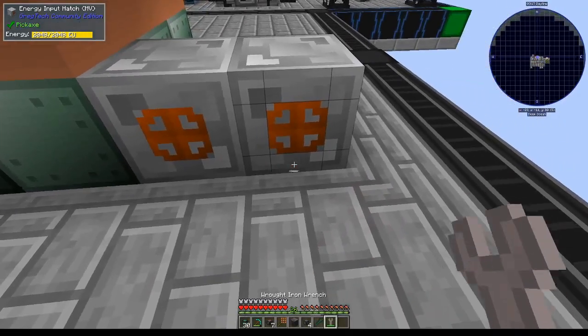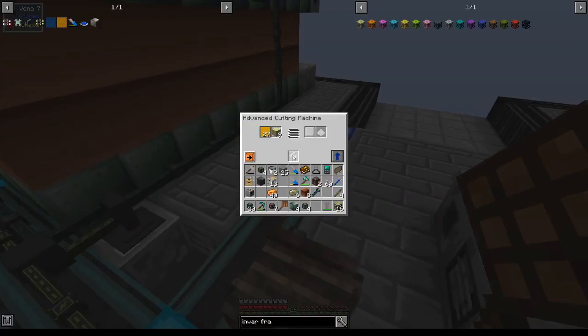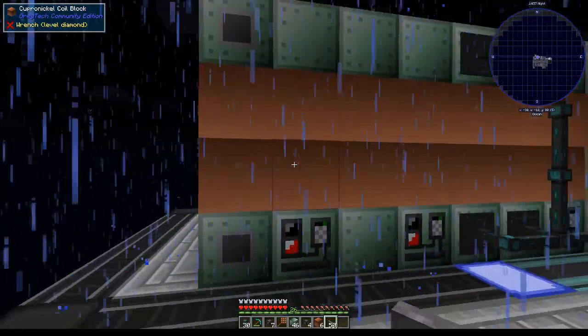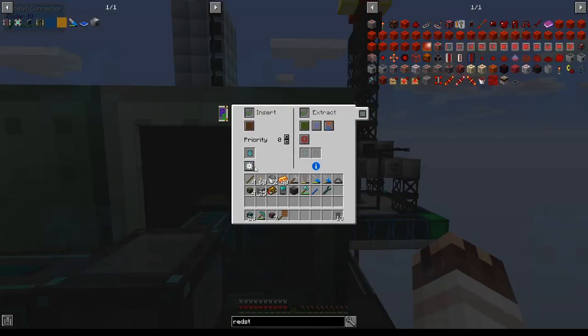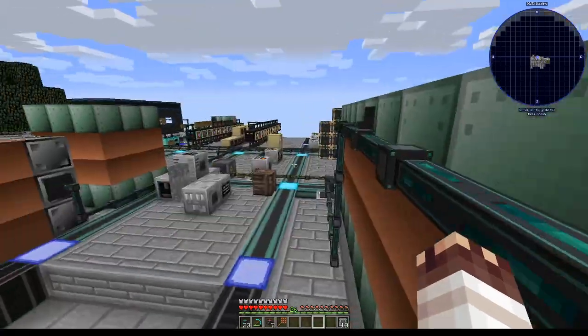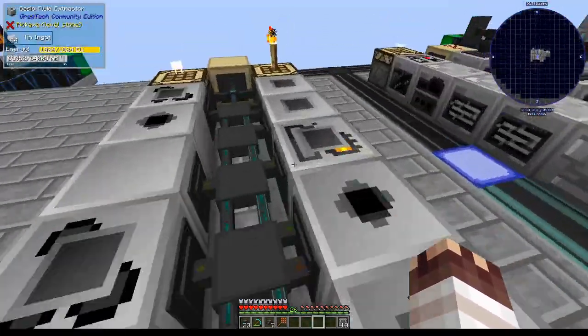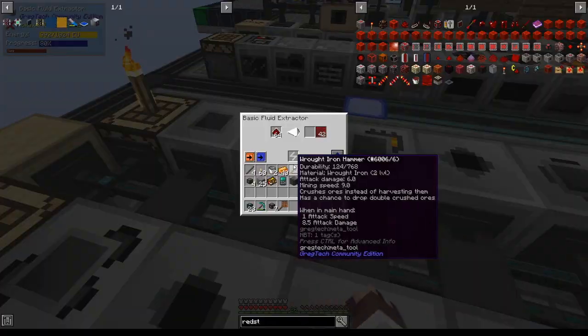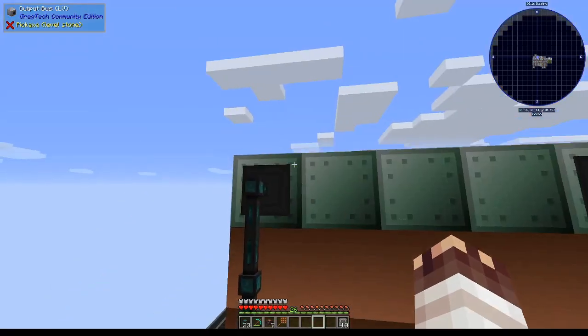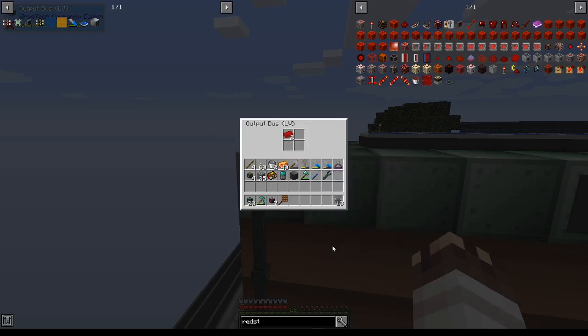Two MV energy input hatches. When in doubt, batch craft. We've got a blast furnace ready; we'll insert annealed copper ingots, and then we've filtered this fluid filter on molten redstone, or destabilized redstone, and all I have to do is just get this one to extract on fluid always active. And surprisingly slowly, we will get our red alloy one by one.